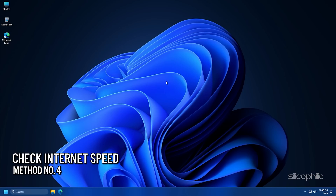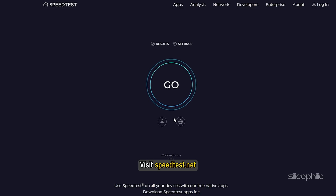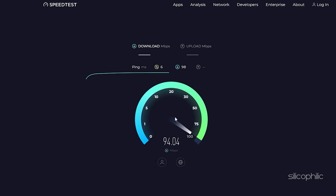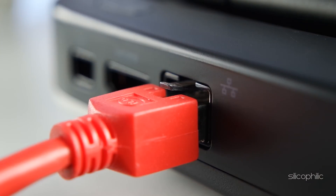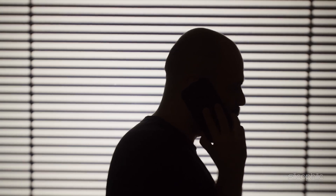Method 4: Check your internet connection. Visit speedtest.net and run the internet speed test. If your internet speed is low or lacks stability, you need to fix that first. Shift to Ethernet if you are using Wi-Fi, as it will increase the speed and stability of your internet. If the issue persists, contact your internet service provider.